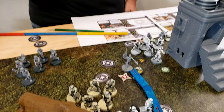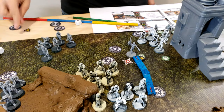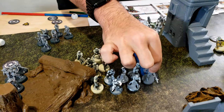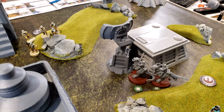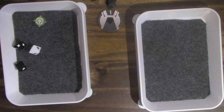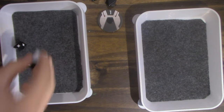IG-88 activates — rolls off one suppression, then moves forward. He's going to split his fire, using his range four gun at Leia and his range three gun at the Tauntauns. He surges to crit, and uses his aim.